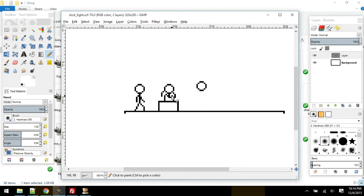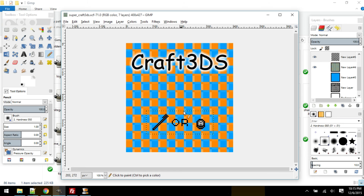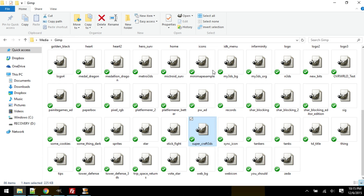Stick 3DS — I don't know if I talked about the stick fight thing yet, but this was sprites I made for it but never finished it. This was the original background or whatever for Craft 3DS, or the new one. But yeah, that looks ugly now.